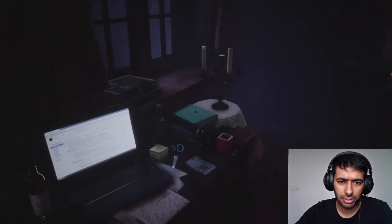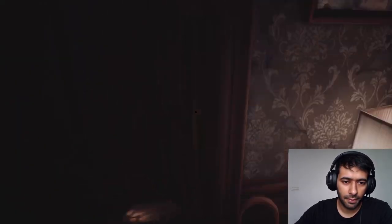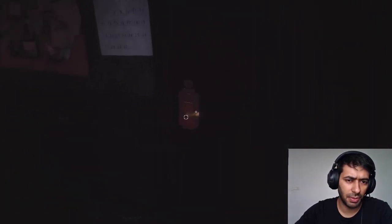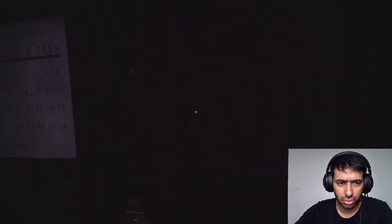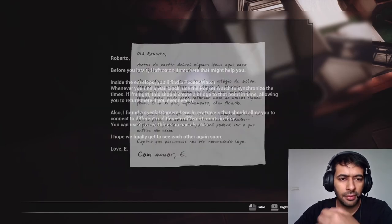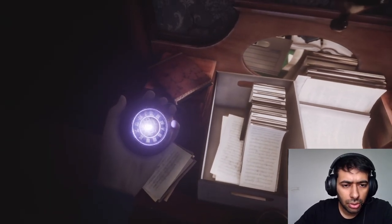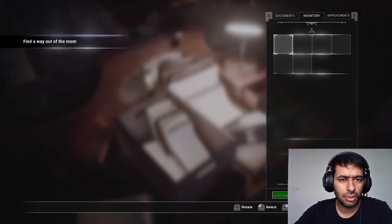Just like Resident Evil, guys. It looks like our character has to find a way out of the room. So that door is actually the exit, and that is indeed the bathroom then. We need the key for the bathroom also. The time is 12:18. I forgot to read that — let me check documents.